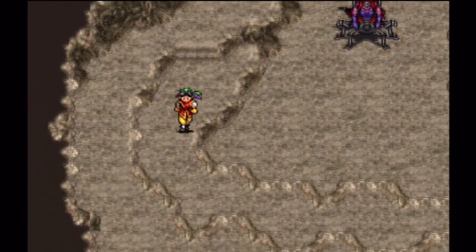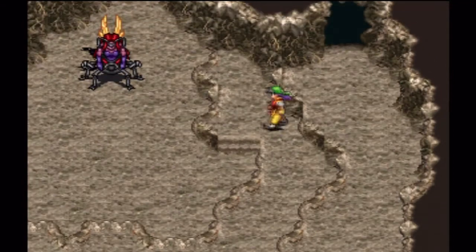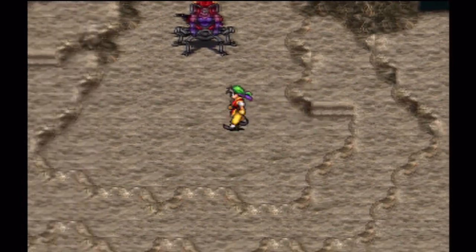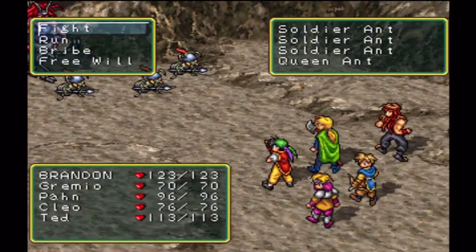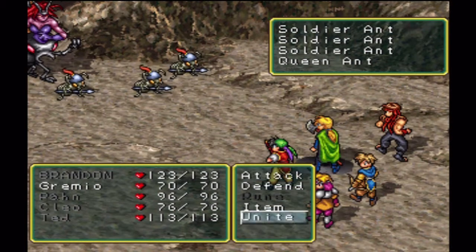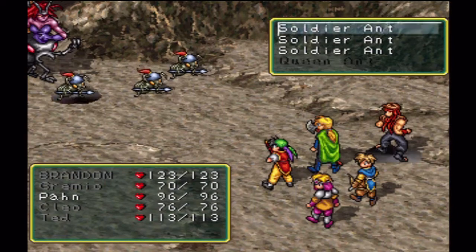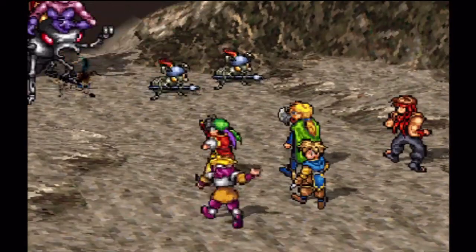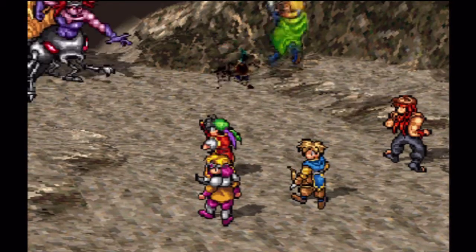So we're going to go on and fight this boss-looking person — looks very mean. Queen Ant. We're going to go ahead and get rid of these regular ants right now. We do have that water crystal on Cleo in case we ever get hurt — we're able to cure ourselves.